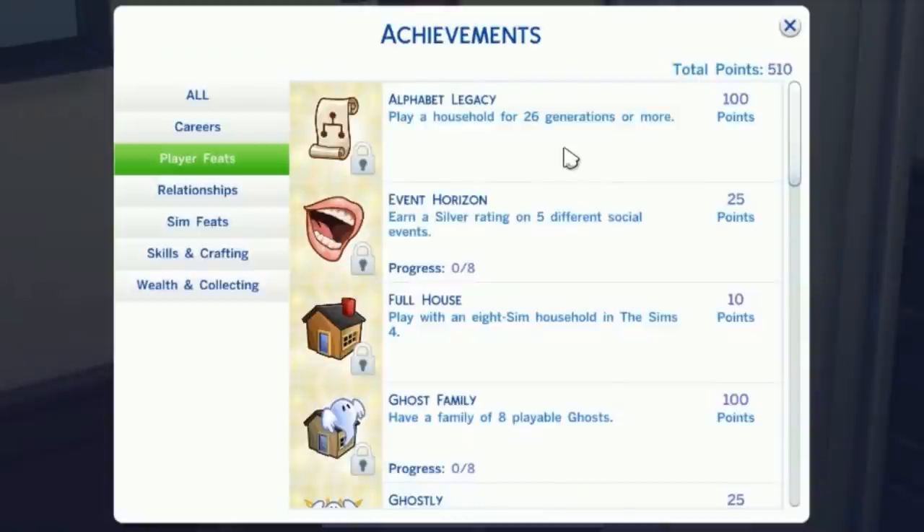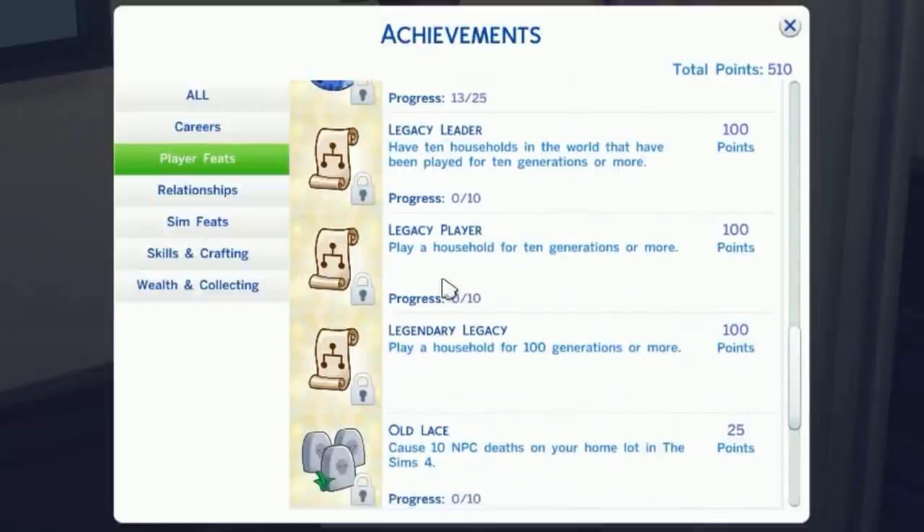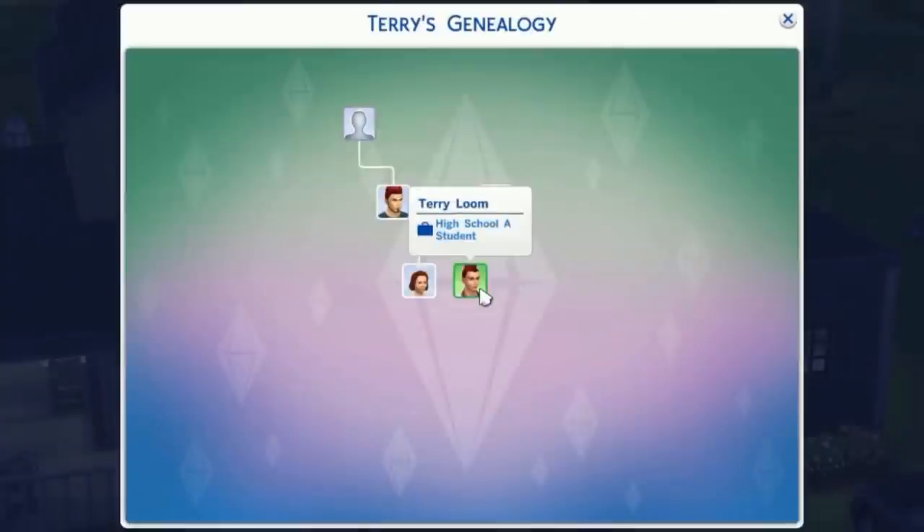Speaking of legacy stuff, they also added four new legacy achievements. There's the Alphabet Legacy — play a household of 26 generations or more for 100 points. Legacy Leader — have 10 households in the world played for 10 generations or more for 100 points. Legacy Player — play a household for 10 generations or more, 100 points. And Legendary Legacy — play a household for 100 generations or more for 100 points. Unfortunately, you can only track 10 generations at a time: 4 above you, 5 below you, and yourself. There's a lot more in the patch notes, so read through that for all the fixes and new information.